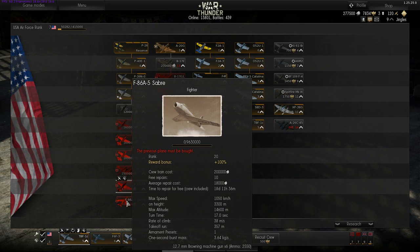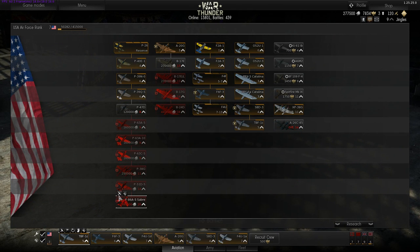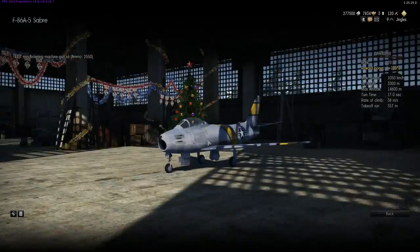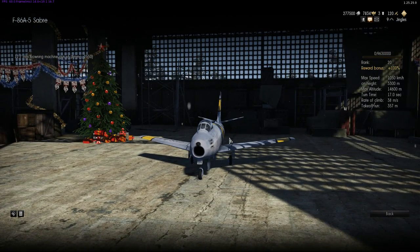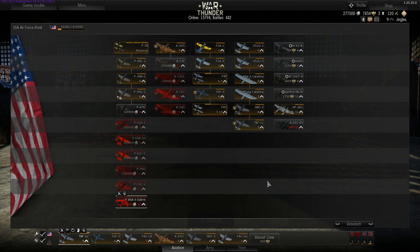Leading on from the Mustang is the F-86 Sabre — the American jet fighter, widely used in Korea, very fast at 1,050 km/h, turns very quickly, and pretty well armed with 6 .50 caliber machine guns.